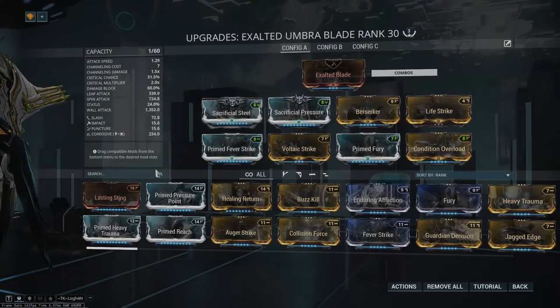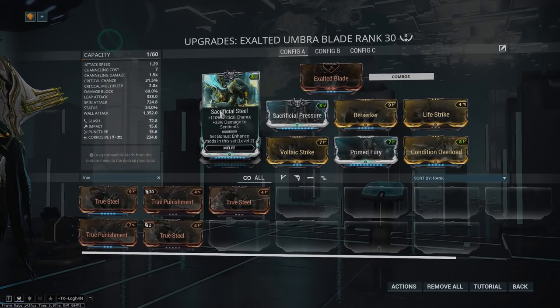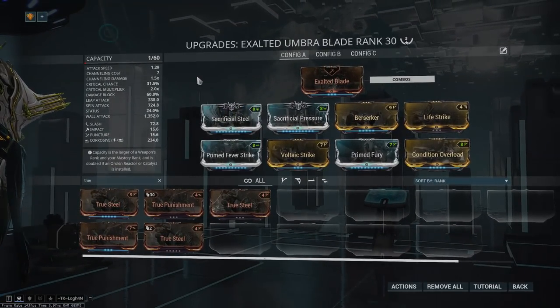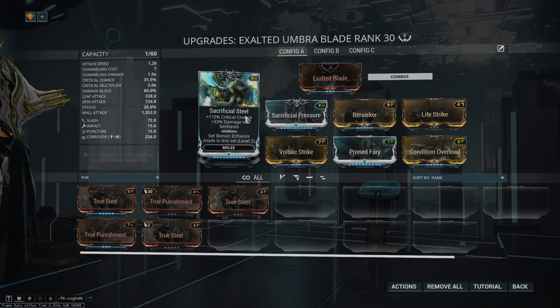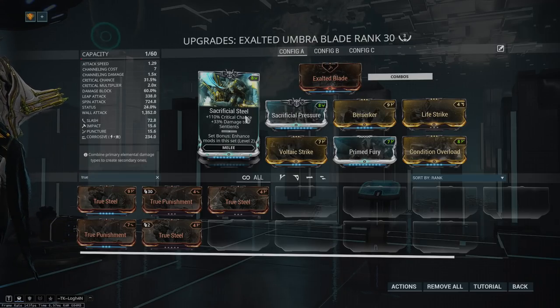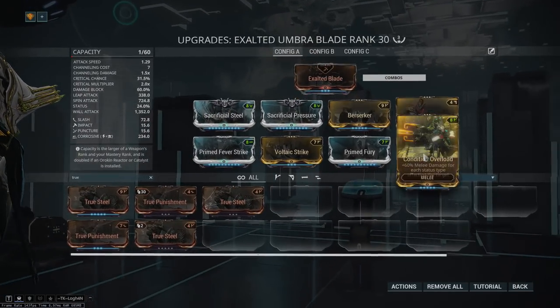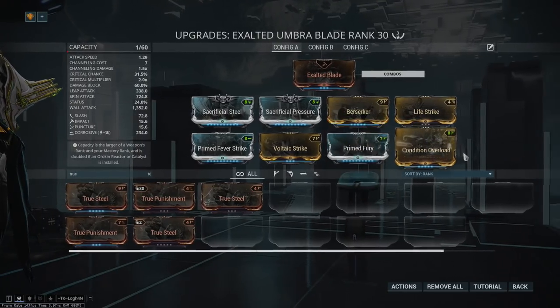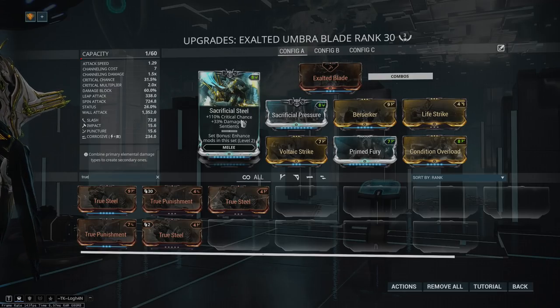Sacrificial Steel is a Primed True Steel — it gains quite a bit off its base, getting another 50% critical chance. This is also not particularly useful; boosting the crit chance on Exalted Blade like this just exists. You'd probably usually rather go with more raw damage or attack speed as opposed to more crit, because this build is almost always going to use Condition Overload and Prime Fury anyway. But it's not necessarily bad, and I'm using it because I have the polarity for it.